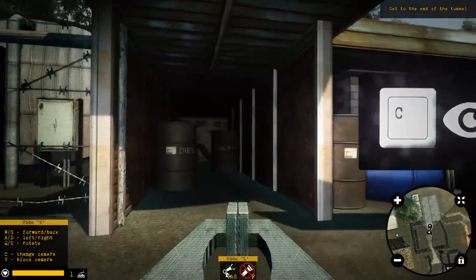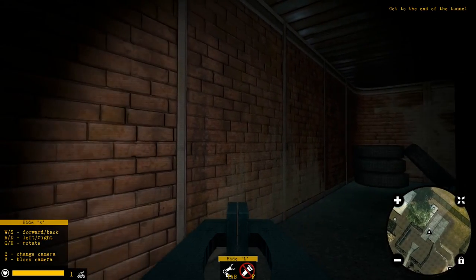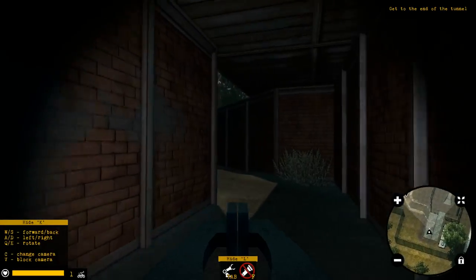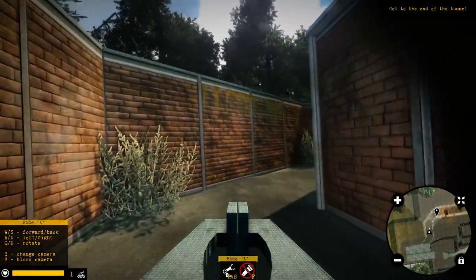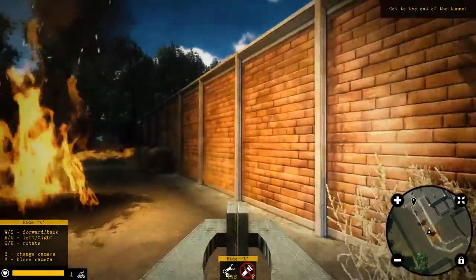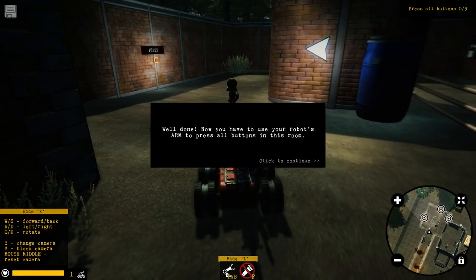Oh, this is gonna be weird. Get to the end of the tunnel. Diesel fuel — don't hit this stuff, I would assume. My dog is barking. Alright, get through here. Still driving. We got fire — we'll go wide on the fire here. There's a bird. Let's go ahead and come back into this camera mode. Through here. Well done — now you have to press the robot's arm.